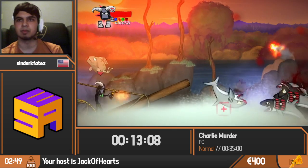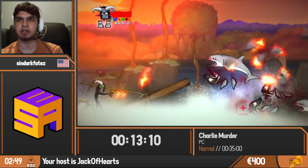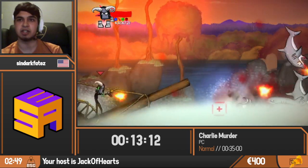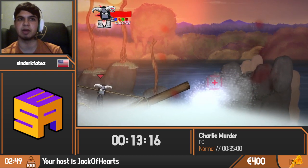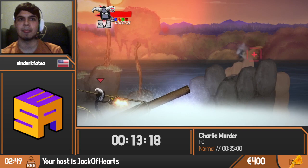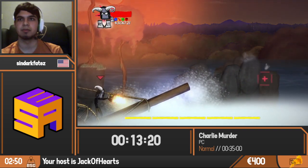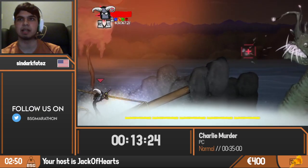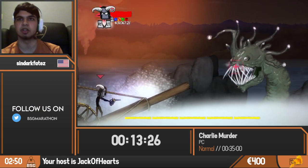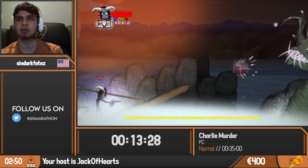Simply blast on through as they spawn randomly. You want to try to get this as fast as you can — any shark you don't shoot will waste time as the transitions between waves will be slower. We're on our fifth boss: the sea monster. He'll do two attacks, but if we place the cursor over his mouth he can't harm us — shoot his pimples and that's it.